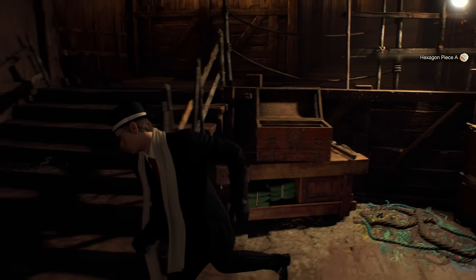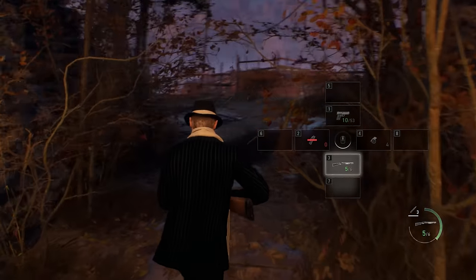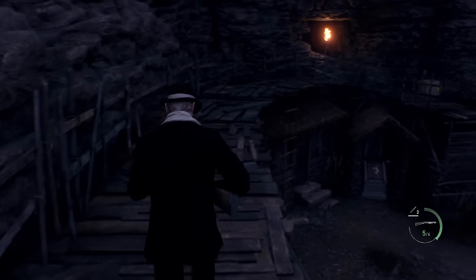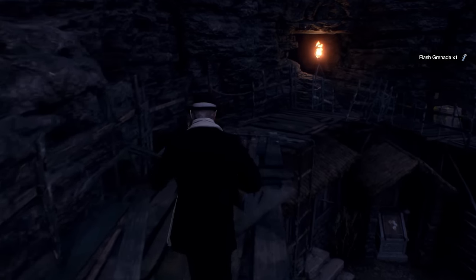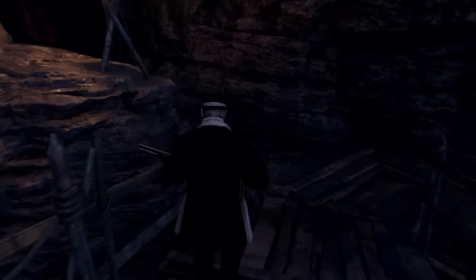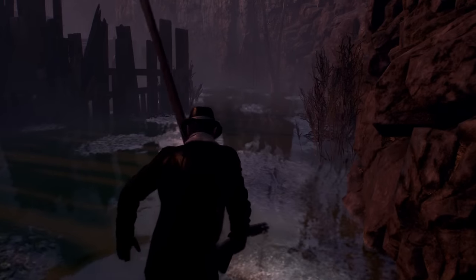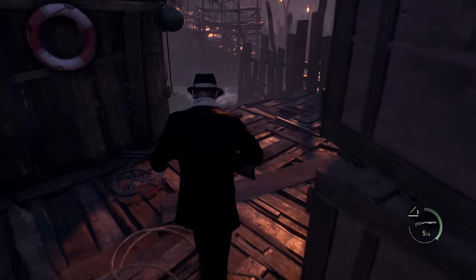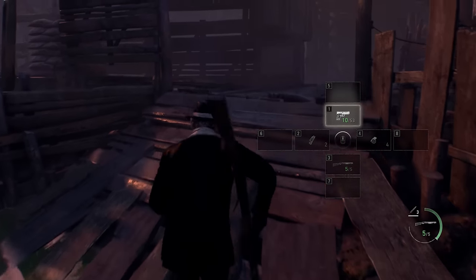When you come to the merchant here there's a hexagon piece right there. You can save in this room if you want to make your first save — the next area is the more difficult place to deal with before Del Lago. I'd recommend saving before Del Lago because it's really easy to die on him. If that's your first save, you're in a really good spot for the rest of the run. I'd say save before Del Lago or before the fishing village — don't do both, one or the other.